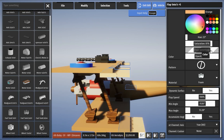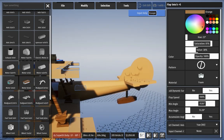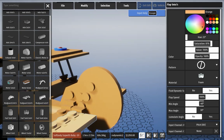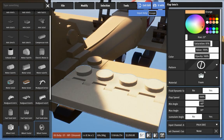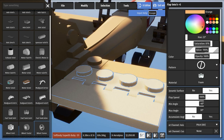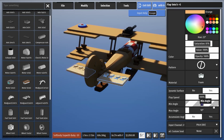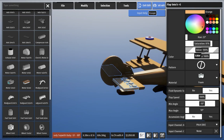Next we go back to the original colors. Also, the angle of inclination is too large — in my case it will be minus 10 degrees and plus 10 degrees. Now we go back to the original colors again.